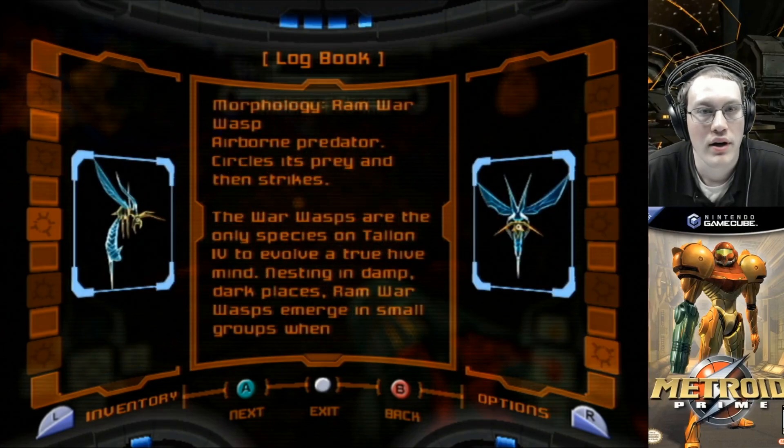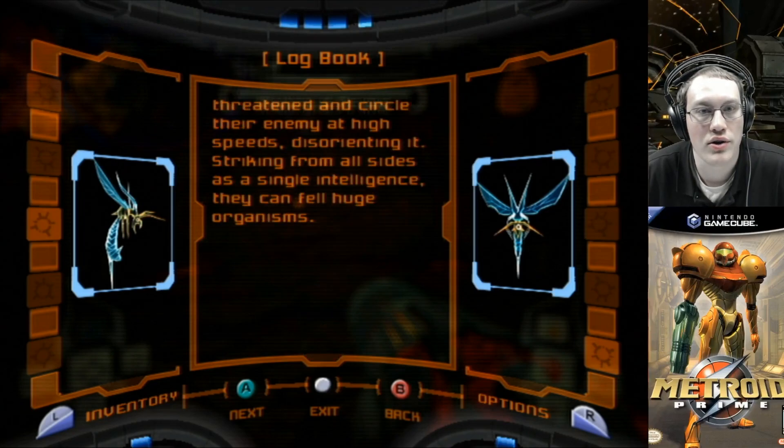Ram Warwasp: airborne predator, circles its prey then strikes. The Warwasps are the only species on Tallon IV to evolve a true hive mind. Nesting in damp, dark places, Ram Warwasps emerge in small groups when threatened, and circle their enemy at high speeds, disorienting it, striking from all sides as a single intelligence. They can fell huge organisms.